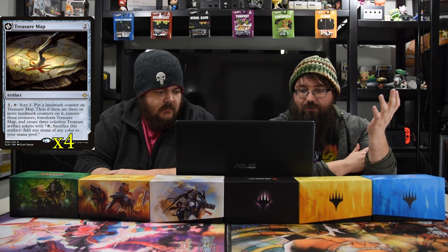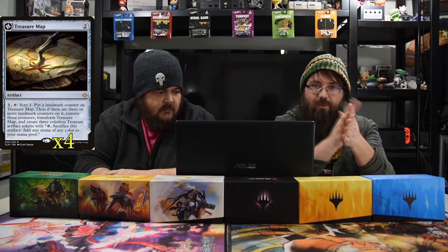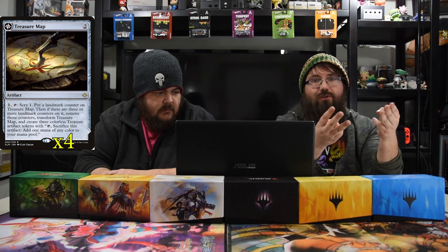Next up is Treasure Map, because if you're almost five colors you need some fixing. It's a two-drop artifact — tap to scry one and put a landmark counter on Treasure Map. If there are three or more landmark counters, remove them, flip it, and get three treasure tokens. Treasure tokens tap and sacrifice to add a mana of any color. When it flips it becomes Treasure Cove, which lets you tap and sacrifice a treasure to draw a card. It's so good.